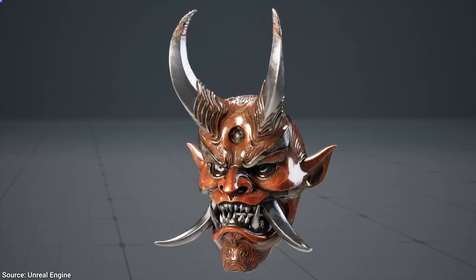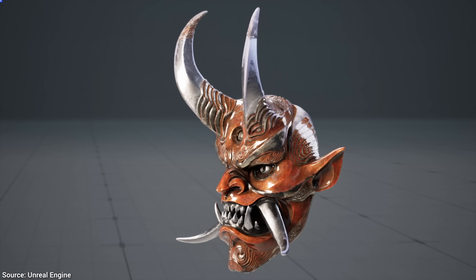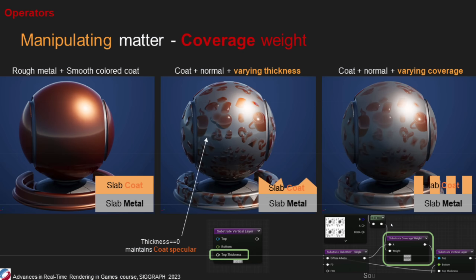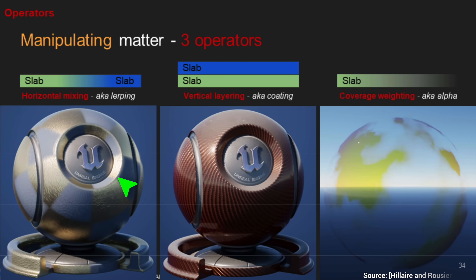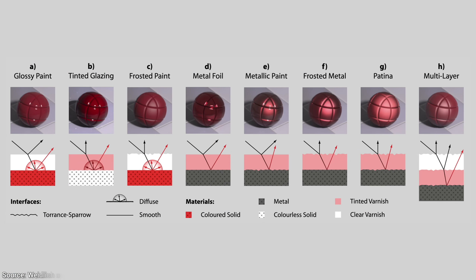That already sounds like science fiction, but here is where it gets better. You can set up this imaginary object with whatever material properties you can imagine. And even better, you can do multiple layers of this — that is where realism gets to the next level. With Substrate, you can define a piece of metal as the core of the object and put a smooth colored coat over it, then simulate how light is bouncing between these layers.